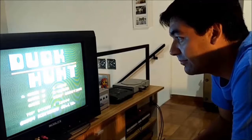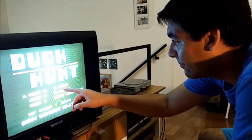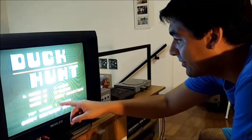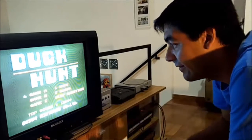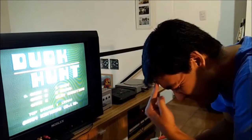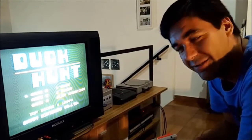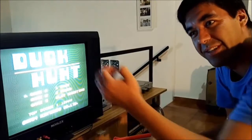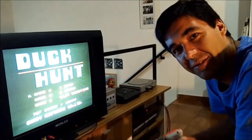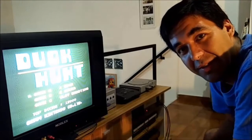Acá es el menú de inicio, donde tenemos los tres modos del juego. Modo A, un solo pato. Modo B, dos patos. Y Modo C, Clay Shooting. Es un juego donde se tiran unos discos y hay que dispararle a los discos. Vamos a entrar al primer modo, el del pato.